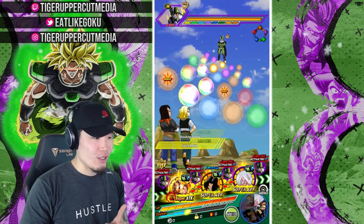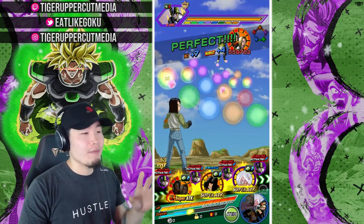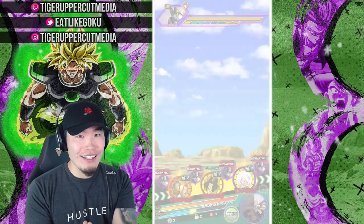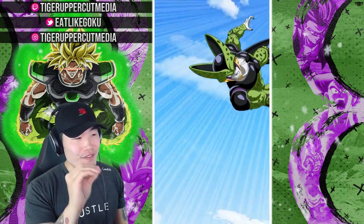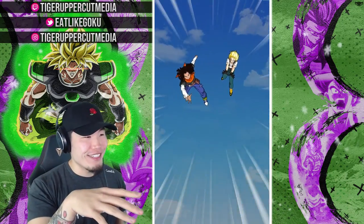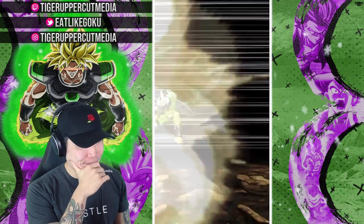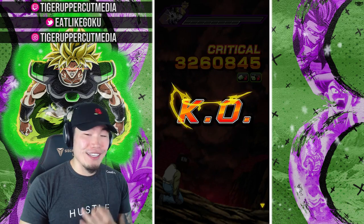2700 stones did not pull a single LR Gohan, and this is with 3-plus-1 multis. We're going to get the full 18 Ki for a 24 Ki super here. 3.5 million attack right there. I love my favorite part of that animation — when 16 just comes in and puts his hand on Cell's shoulder. That's awesome. 2.8 million, guys, with the double support from the 17 and 18 and also the 21.